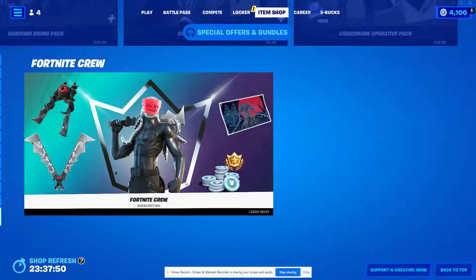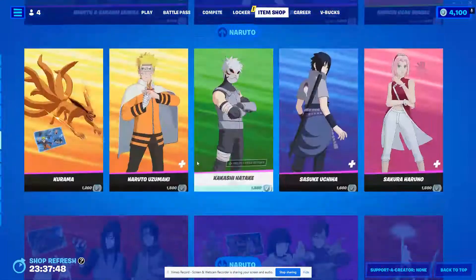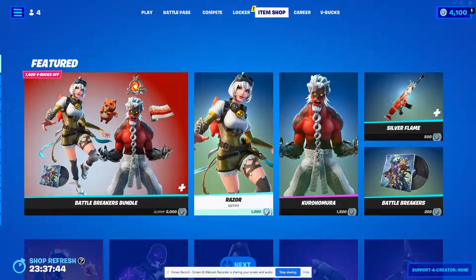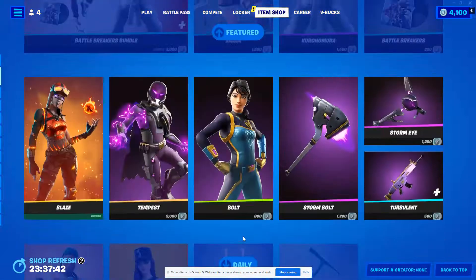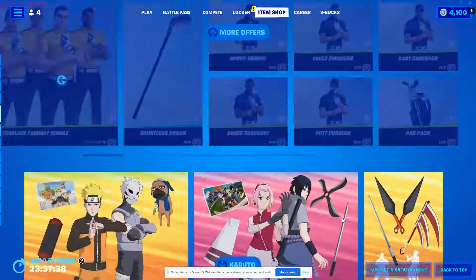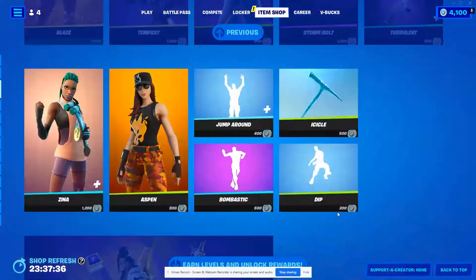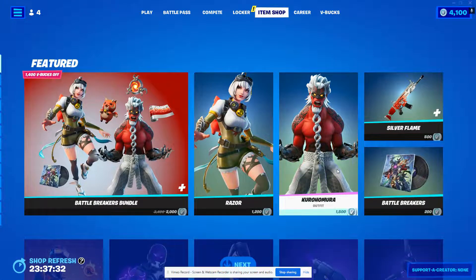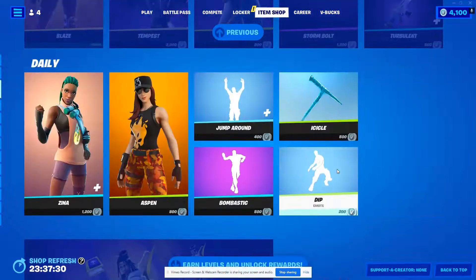So that is all for the item shop. Razor is pretty cute, and I like Bolt, and I like Aspen — not really all of them, but those are some pretty cool skins. It's a semi W, guys, semi W. The emotes could use a little work.